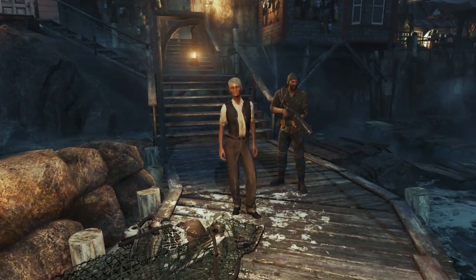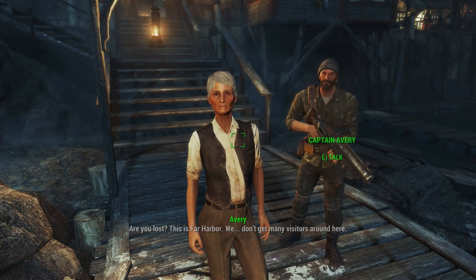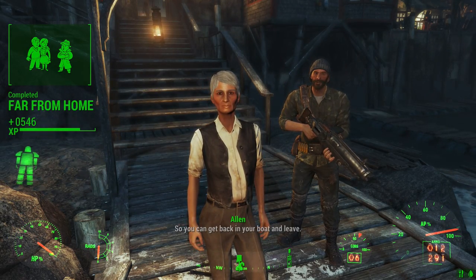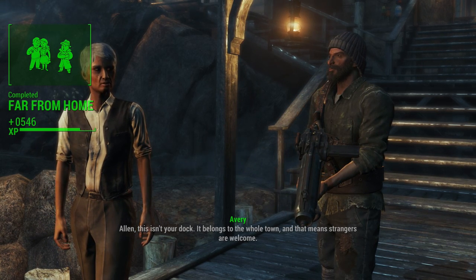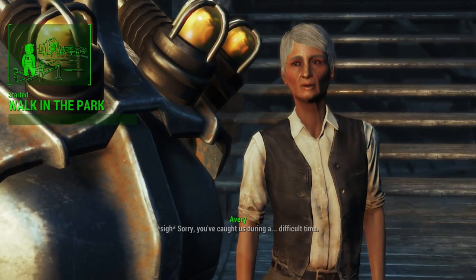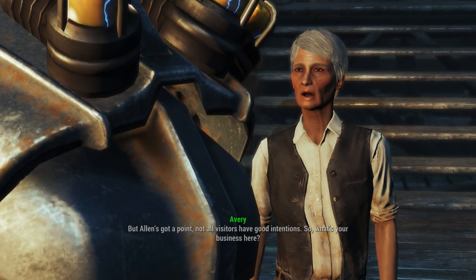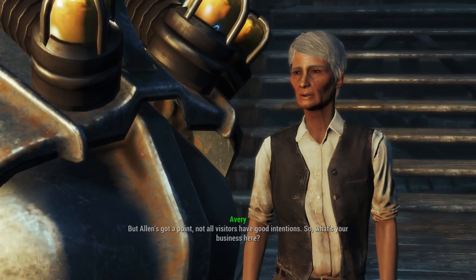Please don't shoot us. We're very nice. We're lost? This is Far Harbor. We don't get many visitors around here. We don't need freeloaders or more help, Mainlander — so you can get back in your boat and leave. This isn't your dock, Alan. It belongs to the whole town, and that means strangers are welcome. Sorry — you've caught us during a difficult time. Alan's got a point: not all visitors have good intentions. So, what's your business here?